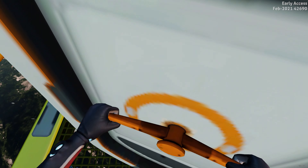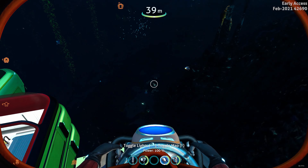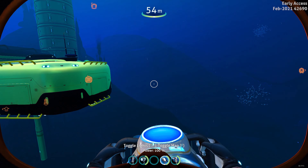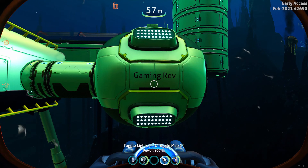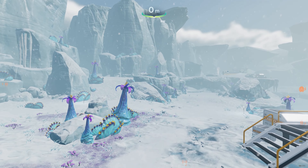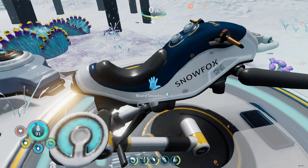This is the Gaming Rep, and today we're going to be diving into the world of Subnautica Below Zero. In this video we're going to have a look at some of the technology that we can find on the island where we're based. We're also going to have a look at how to get to the other side of the island — it's a bit like the chicken crossing the road, only it's how do we get to the other side.